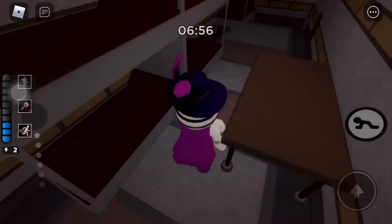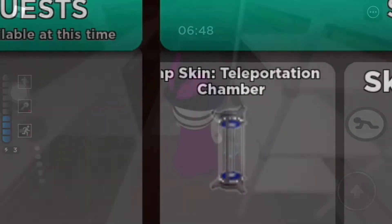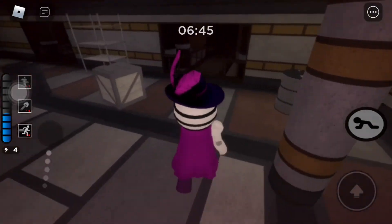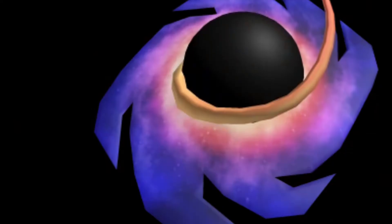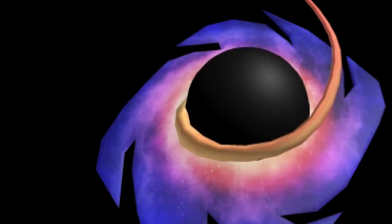Making a new change to the black hole trap would look honestly really cool because it looks plain right now. Making it look more realistic would look amazing. We already saw the teleport trap get changed in the season one battle pass, but maybe in this next battle pass they'll change it to something more realistic, like an actual black hole.